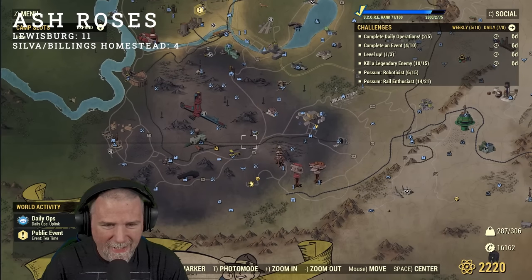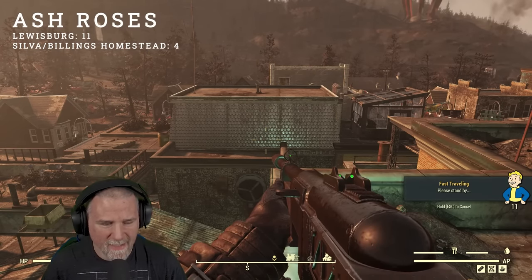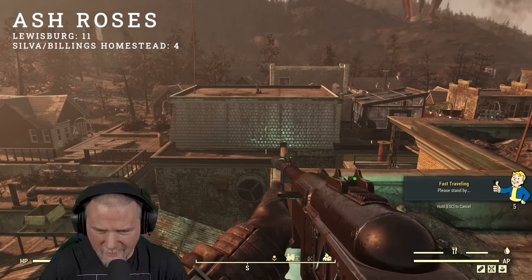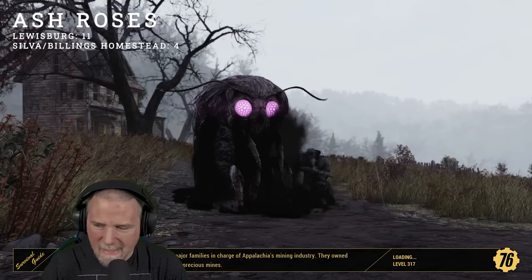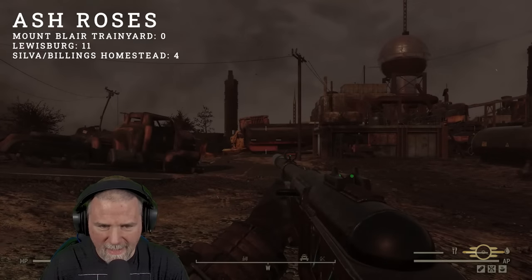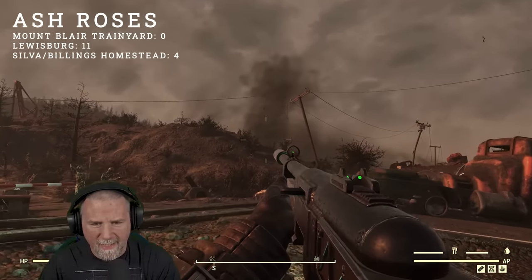The next location is the Mount Blair train yard. Expect to do some fighting here — usually it's a sentry bot. If you're lower level, this might not be a great spot for you. This one is kind of easily skippable because there are only four ash roses here, but it's relatively easy if you don't get stuck fighting.